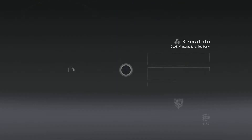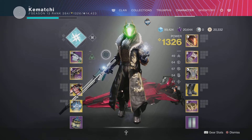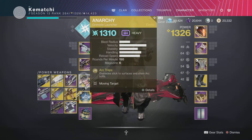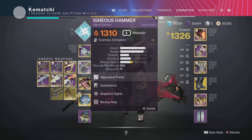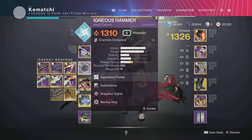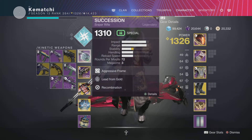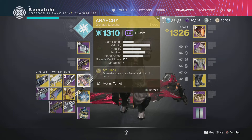Moving on to the Warlock, normally we'd recommend a Well, but the last couple of Nightfalls we've recommended Chaos Reach. It's been absolutely amazing for clearing adds, boss damage, pretty much everything. Tying it in with Geomag Stabilizers means you're sprinting and getting it back as quickly as possible. For the more recent build, get one of each element hand cannon per character — arc Prosperity, solar Igneous Hammer, and void Palindrome — to cover all the shields. Then run three Successions with anti-barrier rounds, plus Anarchy, which is really, really helpful right now.